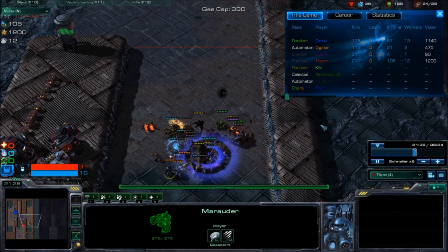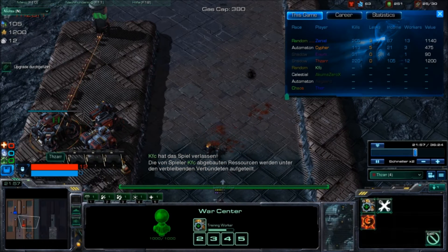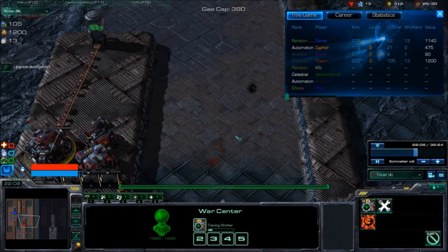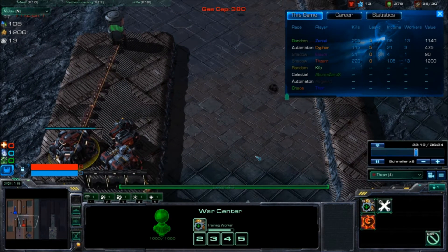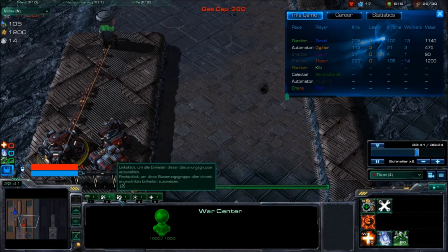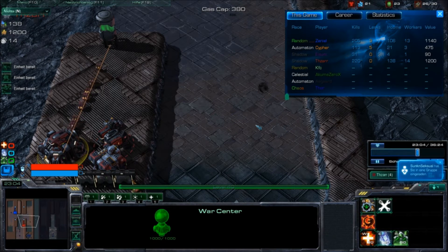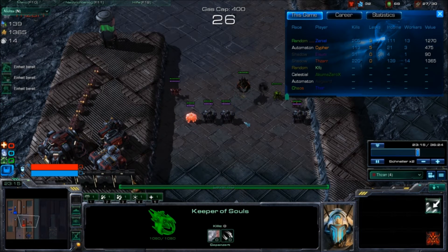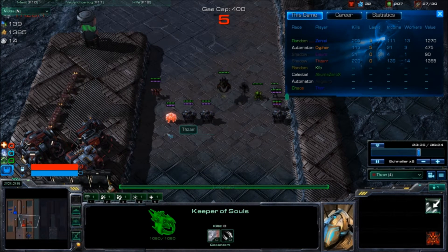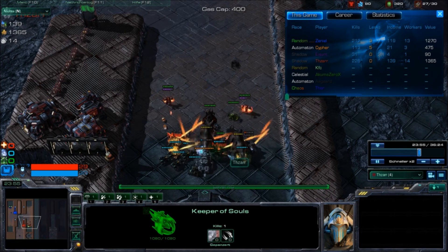We got a phoenix and two marauders but we can clear it, and again build workers fast. Now we upgrade the tier 3 tower to Keeper of Souls — a better vampiric buff that gives melee units much more life regeneration.